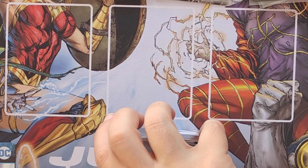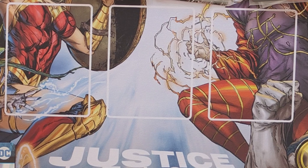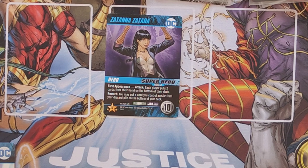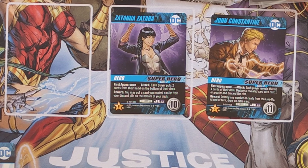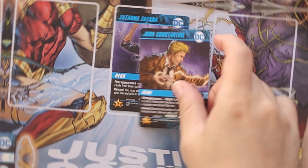To complete the nemesis set, the Kickstarter exclusive superheroes are Zatanna Zatara and John Constantine. Zatanna's first appearance: each player puts two cards from their hand on the bottom of their deck; reward: you may put a card you control and/or from your discard pile on the bottom of your deck. John's first appearance: each player reveals the top four cards of their deck, destroys a revealed card with cost one or greater, and discards the rest; reward: destroy any number of cards from the lineup; at end of turn, draw an extra card.